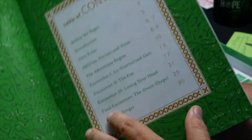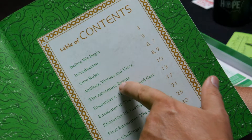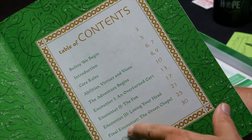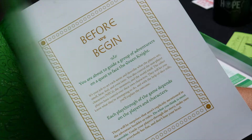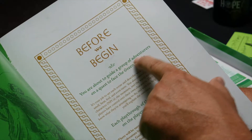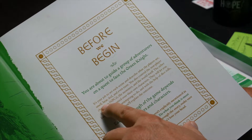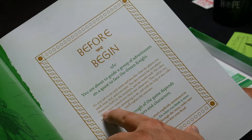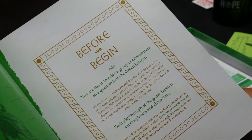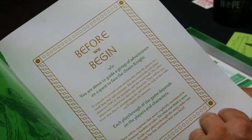Here's the Table of Contents right here: Before We Begin, Introduction, Core Rules, Abilities, Virtues and Vices, The Adventure Begins, Encounter 1, 2, and 3 — it's got three encounters in there — The Final Encounter, The Green Chapel, and some A24 Challenges. The 'Before We Begin' section says: 'You're about to guide a group of adventurers on a quest to face the Green Knight. It's your job to set each scene and describe what players see, smell, hear, feel, and taste. You can also control the non-player characters.' It's basically sharing guidance for someone who maybe isn't a DM or doesn't understand how to do that.